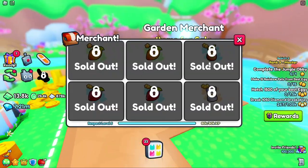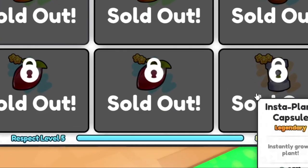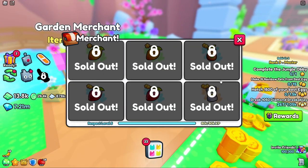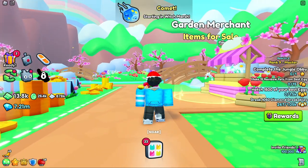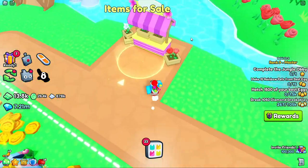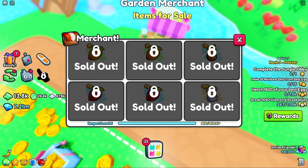Anyways, first let's go to the garden merchant here. We've basically already bought everything, but as you can see, you want to get your guy to respect level 5. At tier 5, you'll sometimes have a chance to get the golden watering can. It's not really common, but I recommend every time you log into the game, just check the garden merchant to see if he has anything new. Also make sure to buy all the seeds — they're only about 200 bucks so they're not that expensive.